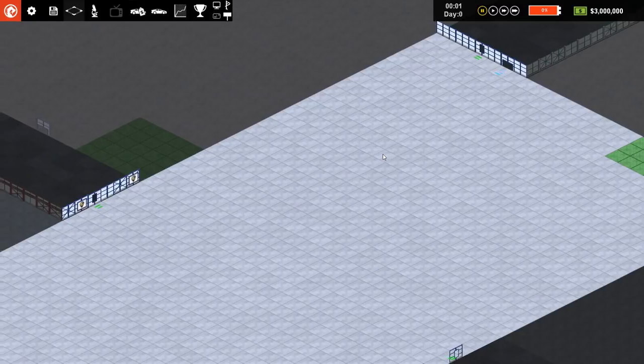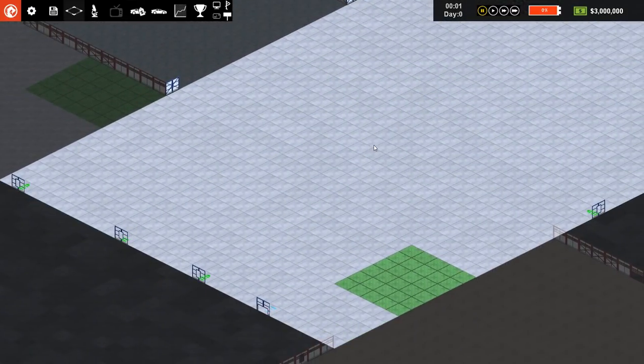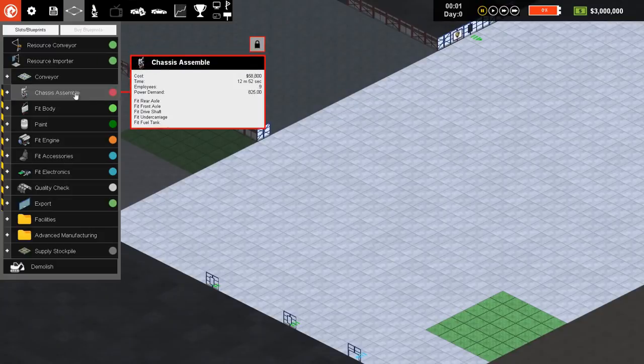Currently we have absolutely nothing in our factory. It's time to set up a production line for our first car. Let's have a look at the car designs. We're going to produce a car with the only body style we currently have. I'm going to call this one Nate Alpha, the first car, because my company is called Nate Auto Industries. I'm not sure what I'm going to sell it for yet — I'll decide on that a little bit later.